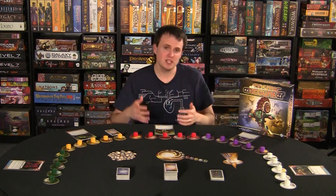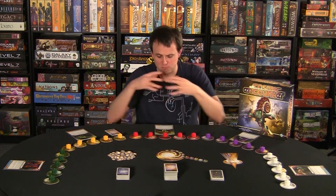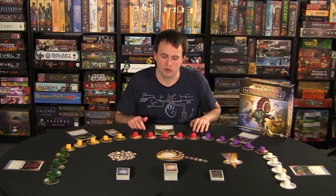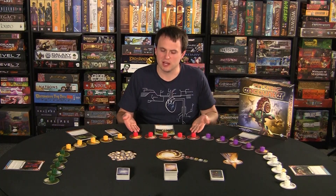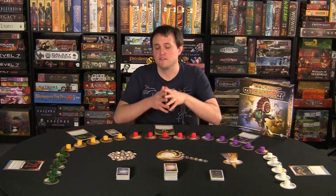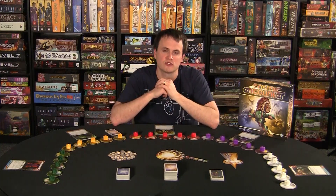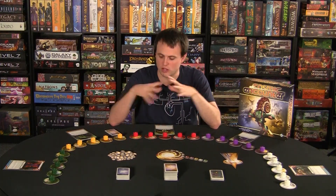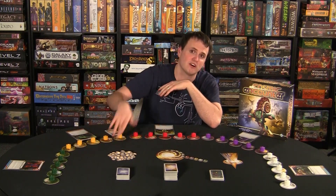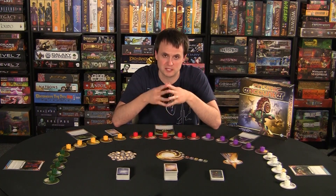In this game, each player is going to be dealt a unique alien race that gives them one or more special powers they can use throughout the game. Each player also starts with 20 ships across their five home colonies. These red ships match my red home system and all my home colonies. The object of the game is for me to control five foreign colonies — all these other colonies are foreign to me — and the first player to five foreign colonies wins.